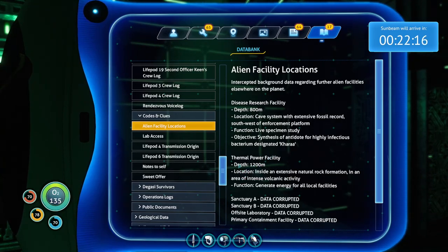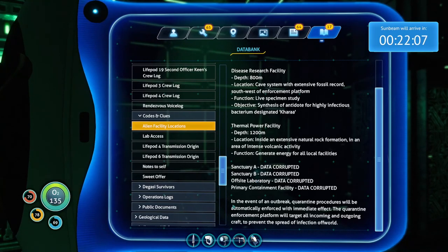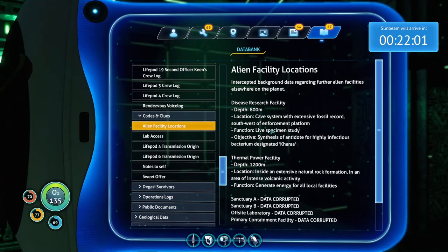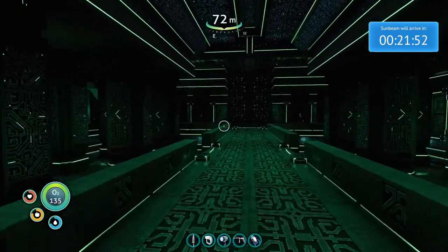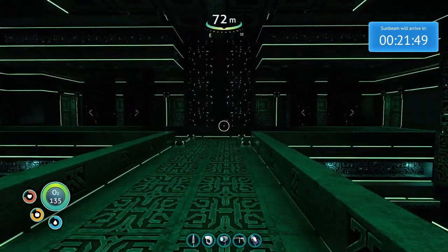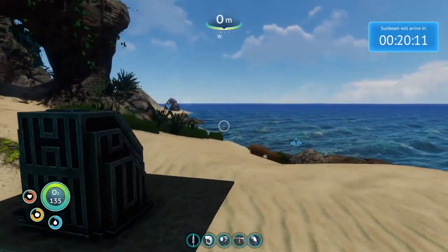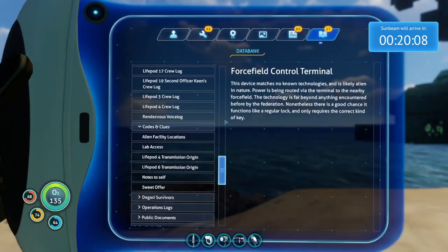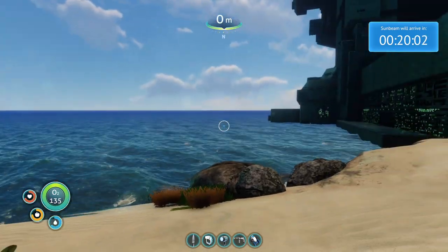Southwest of the enforcement platform, cave system with extensive fossil record - am I supposed to go there within 20 minutes and become cured and come back? That sounds a bit unlikely. Let's get the hell out of here. Here's the problem - I can't access the disease facility because I can only go 300 meters deep and that's 800 meters deep. Am I just supposed to watch this happen? That's cruel. What are you supposed to do?